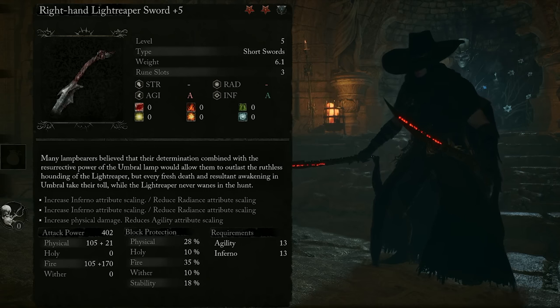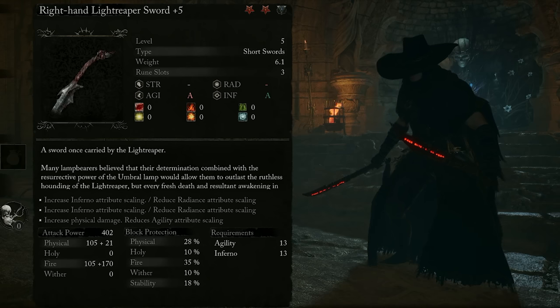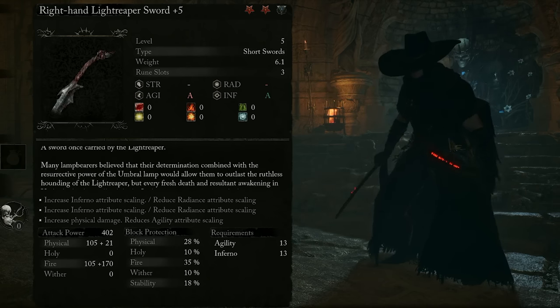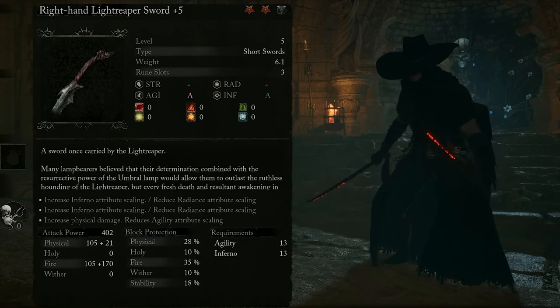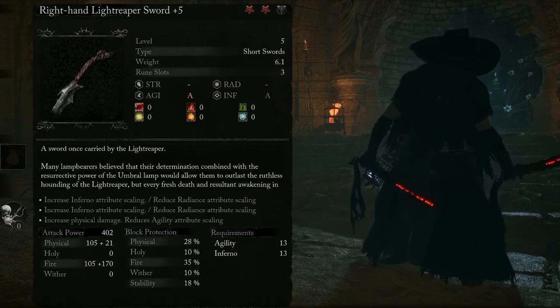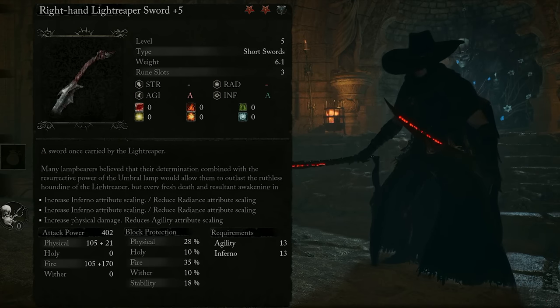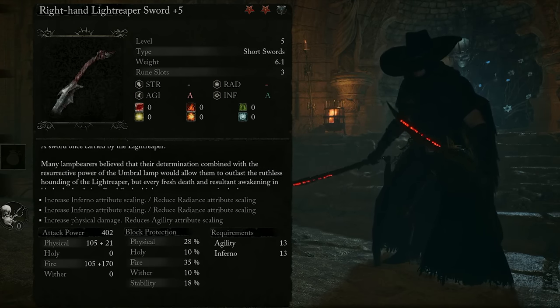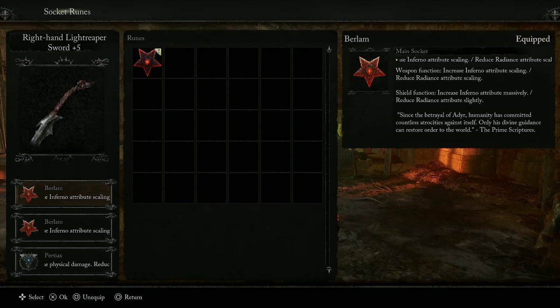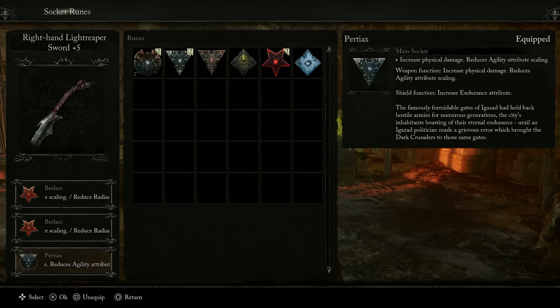These swords also have a secret moveset you can unlock through a quest, but I was locked out because I killed the Light Reaper boss too early. If you haven't fought him yet, check the description below — I'll have a link to the full quest guide. For runes, I have 3 equipped on each sword: 2 Burlam runes which increase Inferno attribute scaling for more damage overall, and 1 Purdyx rune which increases physical damage. The same rune setup is on each sword for maximum damage output.